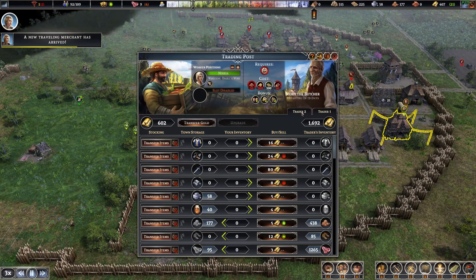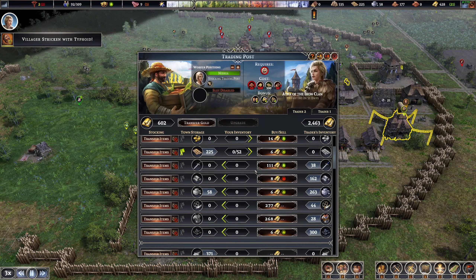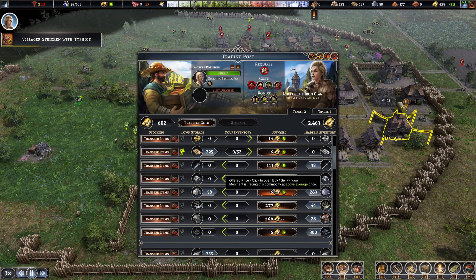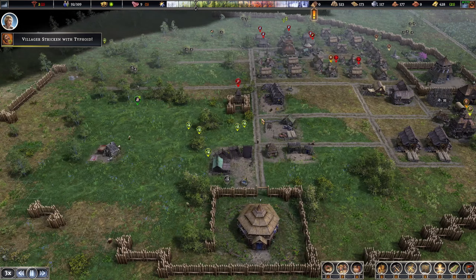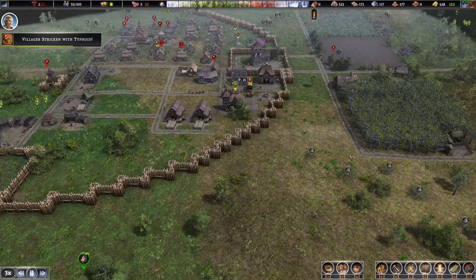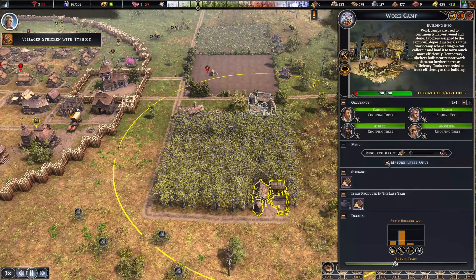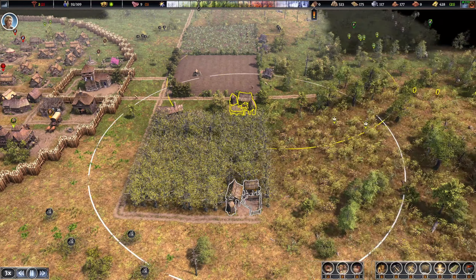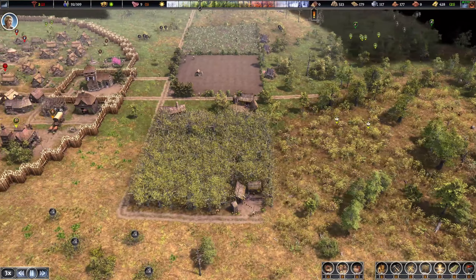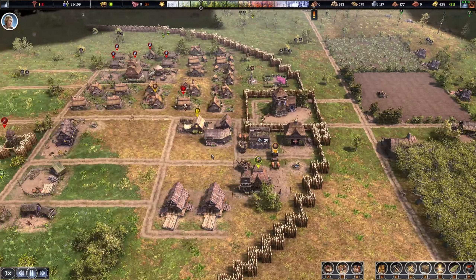Another traveling merchant — I guess we can start selling boards and wood, and I'll buy some stone since we're going to need it. We're getting there — mainly just need people out cutting. I'm bringing this work camp here, setting it to mature trees only, and having them keep cutting out here. We need to start bringing in a lot of wood — let's use our tree farm for what it was intended for.